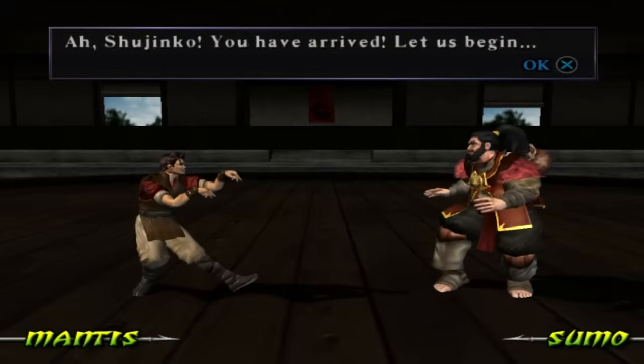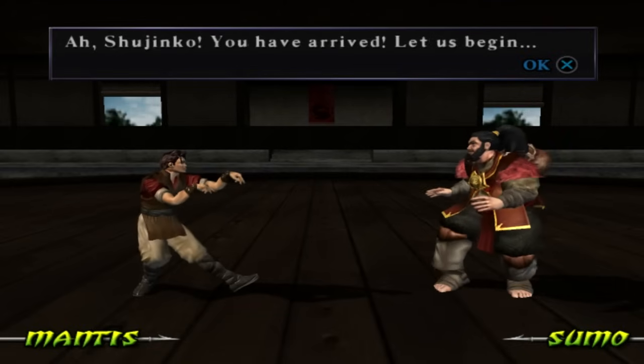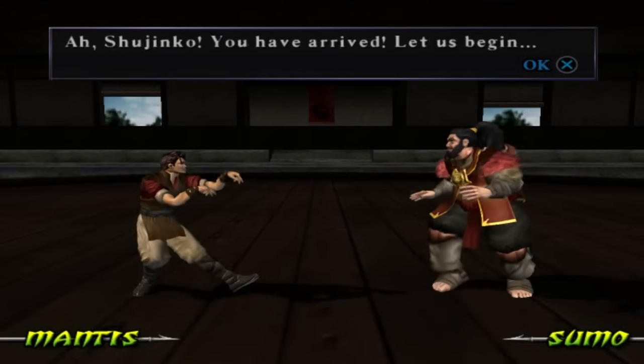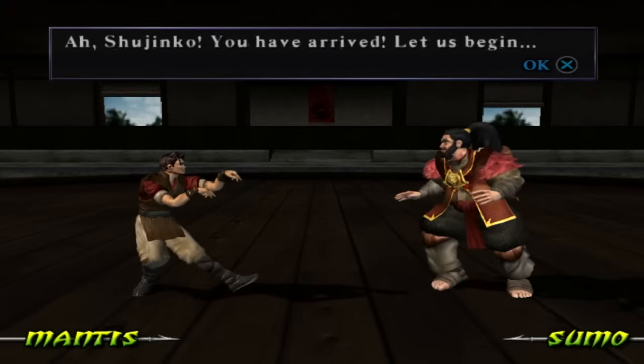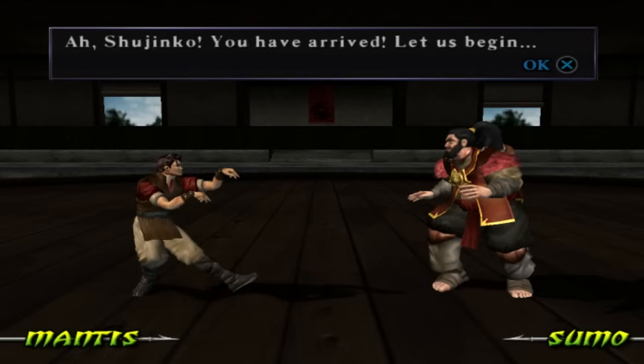Shuchinko, you have arrived, let us begin! Alright, so here we go guys. This is the start of Conquest Mode. And the first thing we need to do is train with this miserable fuck, Bo Rai Cho. Look at him.